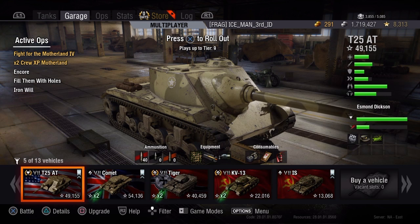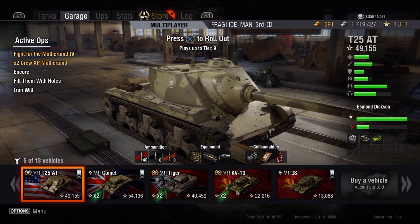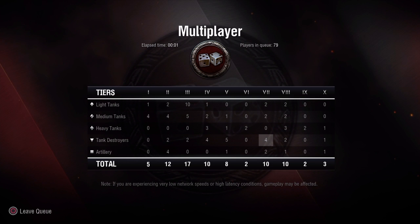We'll cover consumables, ammo storage, tank equipment, experience farming and being a good player, and the World of Tanks console companion app. Let's go ahead and go into a multiplayer match so I can show you these. These are going to make all the difference in the world.